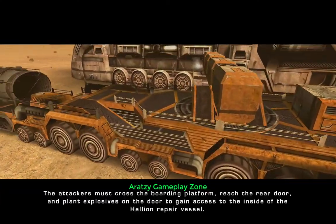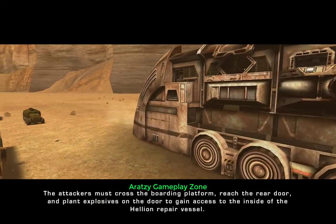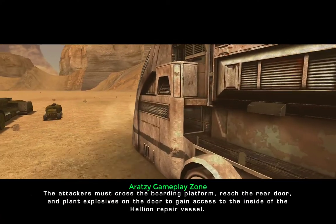The attackers must cross the boarding platform, reach the rear door, and plant explosives on the door to gain access to the inside of the Hellion repair vessel.